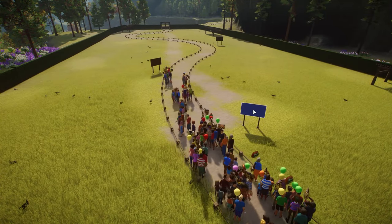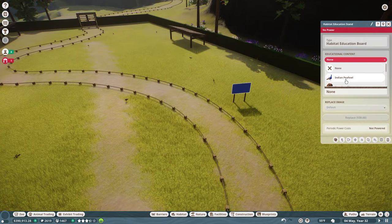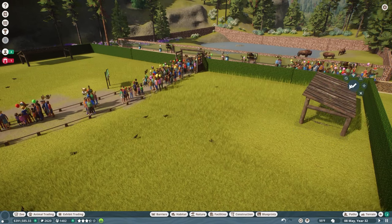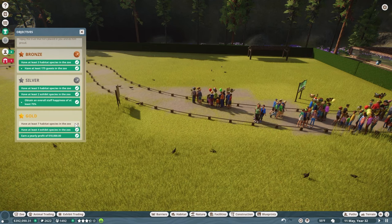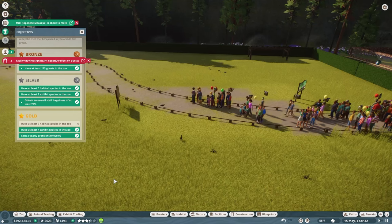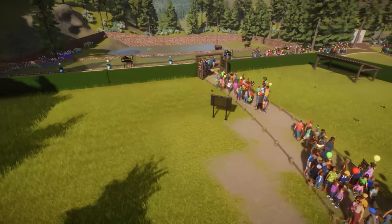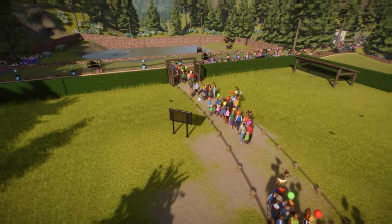I've gone ahead and put some education boards down for the pfowls, and I turned them on — they are powered. Welcome back, our non-escaping pfowls. I went with just a regular hedge barrier for this enclosure — nothing crazy. We are very close to completing the zoo: at least seven habitat species required, we're at six of seven, and we have a yearly profit of over $10,000 — we're actually up to over $300,000. I do have our last habitat animal and I'm very excited to introduce them.